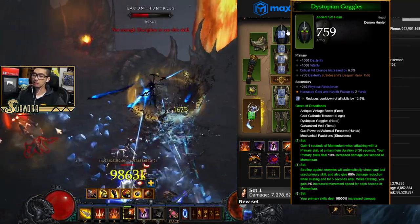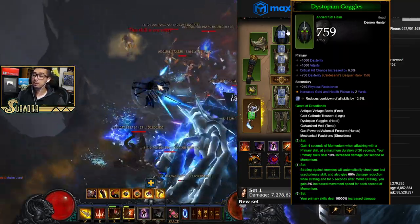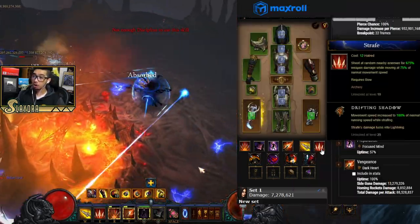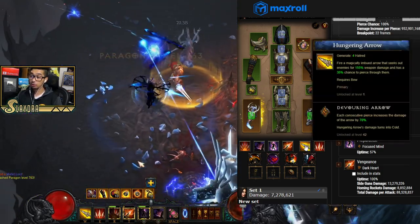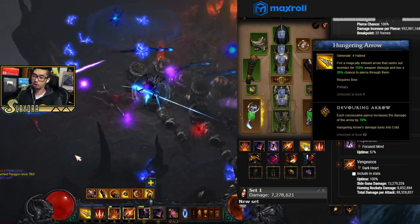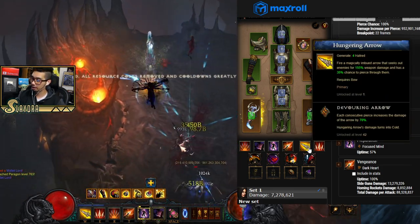The six-piece bonus gives massive increased damage to our primary skill. The gameplay loop is: strafe almost the entire time, use Hungering Arrow to build up Momentum stacks, and Strafe will automatically cast Hungering Arrows for us.